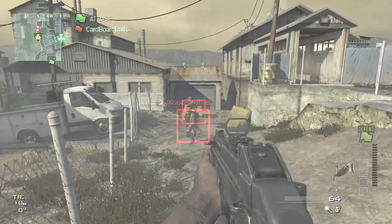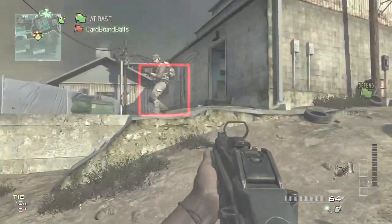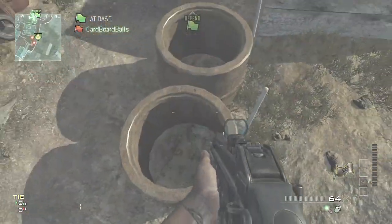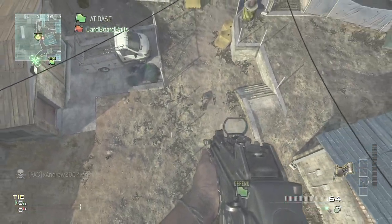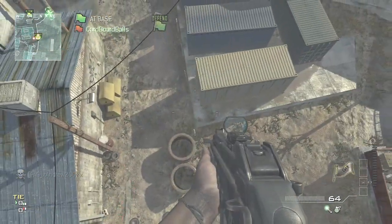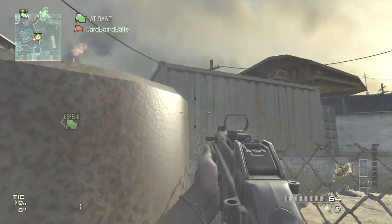Once you do this, start the game, get an enemy on the other team, go to his flag, both of you stand on the flag, call in your Osprey Gunner and get him to run off the flag at the same time. You'll capture the flag and this will really confuse the game and you'll basically just be flying around — it's really cool.